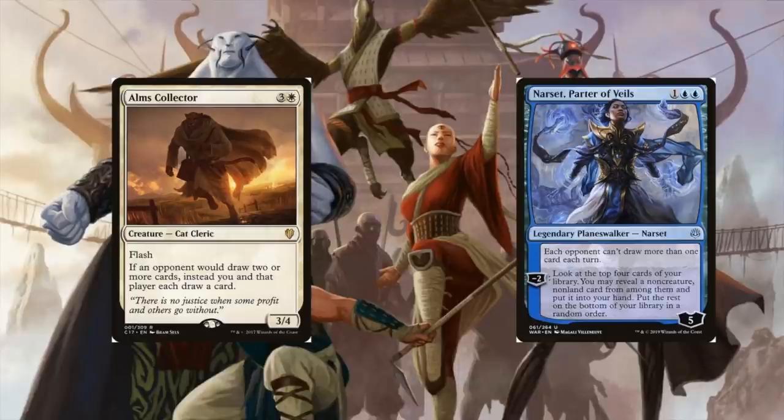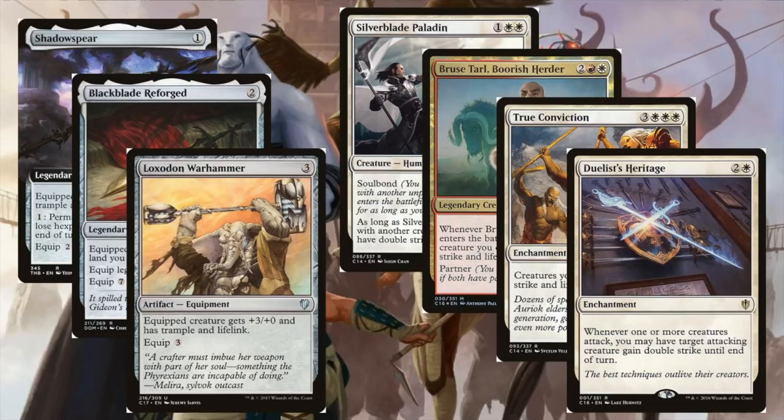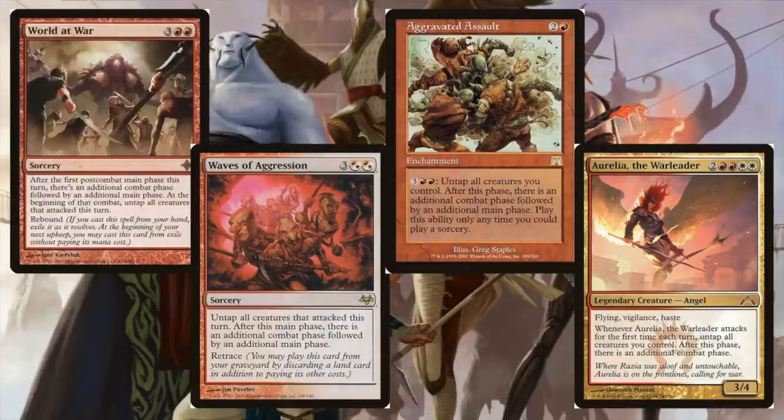We've talked a lot about the curiosity combo and some combo potential with wheels. Let's look at some other things we can do. Because our commanders are going to get larger over time, you could go Voltron with these if you wanted. You don't even need to devote many cards to it — just two or three cards as a failsafe if your combo goes awry, like Loxodon Warhammer, Blackblade Reforged, Shadow Spear. Anything that gives double strike, lifelink, or trample is going to be very good. Embercleave is also a really powerful card — gives you double strike and trample all at once. The fact that your commanders are just going to be getting larger over time makes me really interested in their potential for aggro and beatdown.